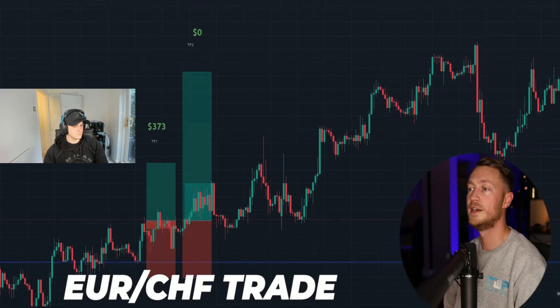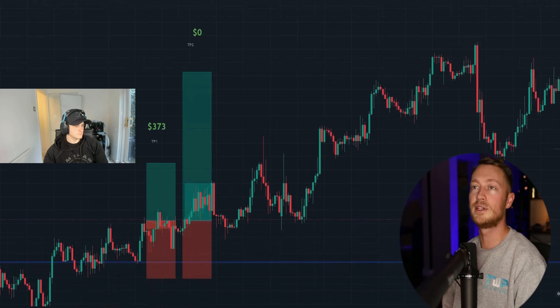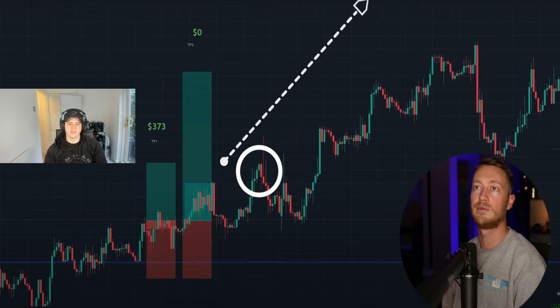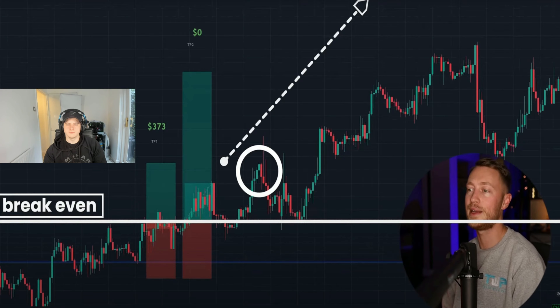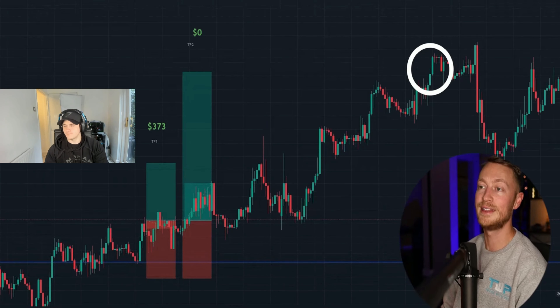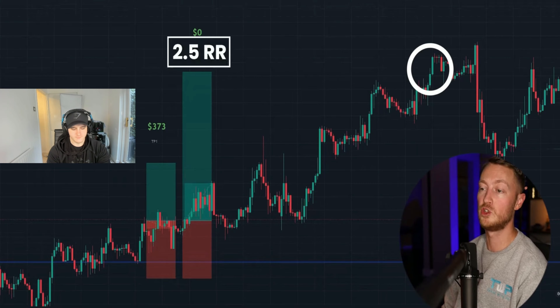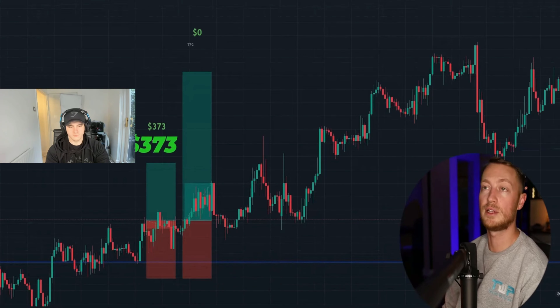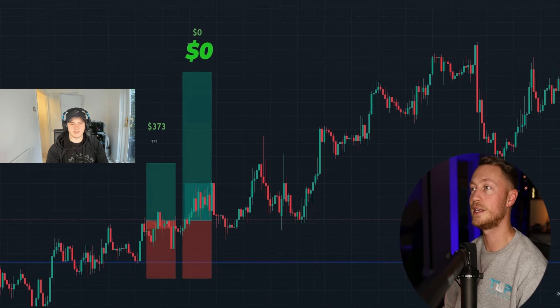Euro Swiss Franc trade: similar setup, trade goes in direction, first take profit hit, but Pat again sets break even after TP1 and gets tapped out. He reflects this could have been a 2.5:1 winner — roughly 3.5% combined — but he got $373 and break even. TJ comments he's noticing a consistent pattern of Pat hitting TP1 but using break evens.